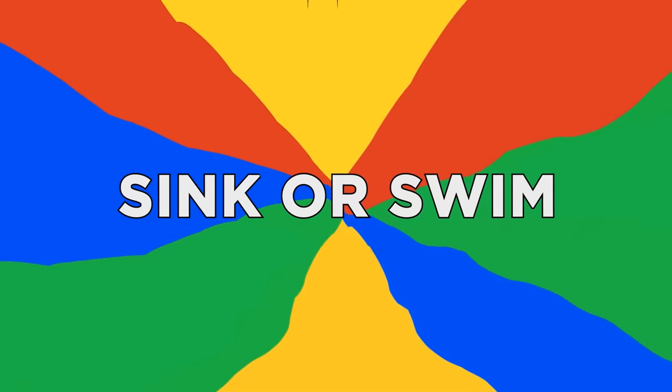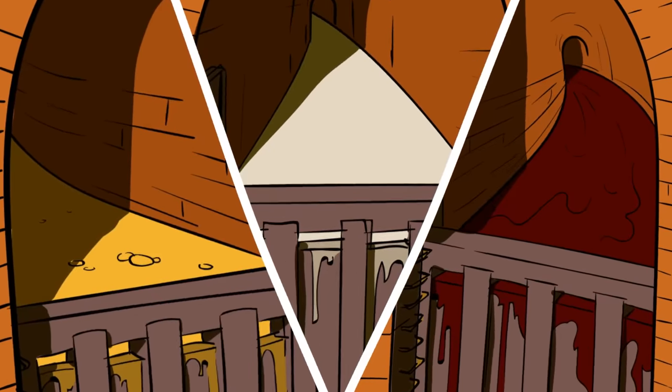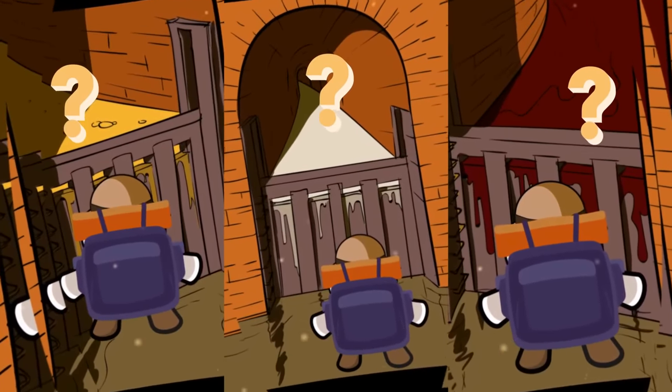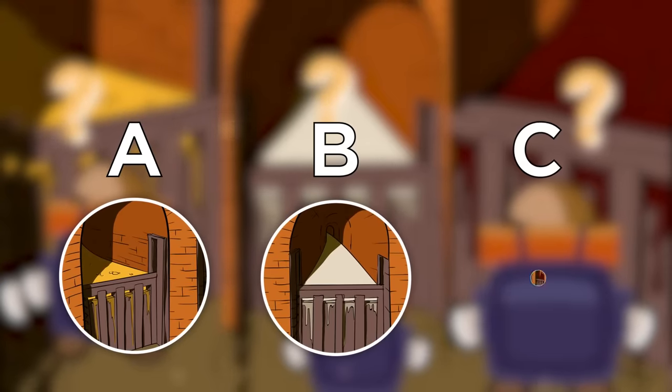Number seven, Sink or Swim. You happen upon three tunnels, each stretching far into the darkness. None of the tunnels have a visible floor, instead consisting of deep liquid-filled pools. You'll have to venture down one of the tunnels, but which is least likely to send you to your death? The contents of each are: A, linoleic acid. B, cornstarch mixed with water. Or C, blood.